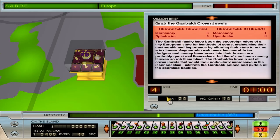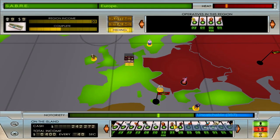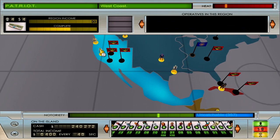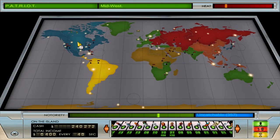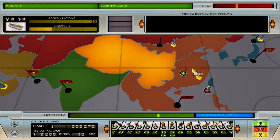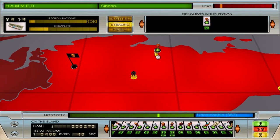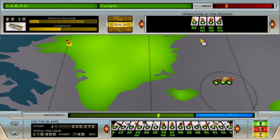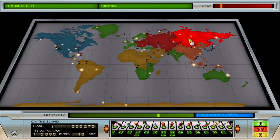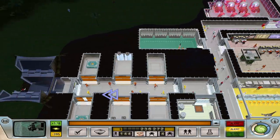We need to steal the crown jewels - we need six spin doctors, so we'll send six over there. We also need six mercenaries so I'll send ten. We need to do a jetpack flight test too. We haven't really done any proper acts of infamy for quite a while. For the marksman operation we need eight guards - let me get some from there and send them over. We'll put them on hiding so they aren't taken out.